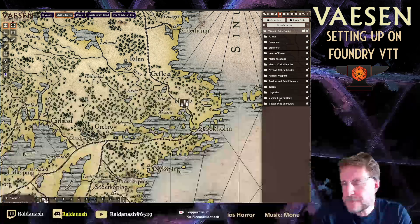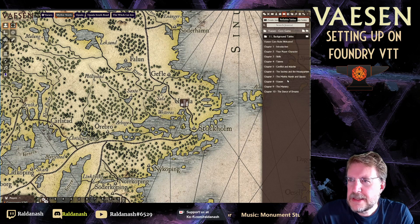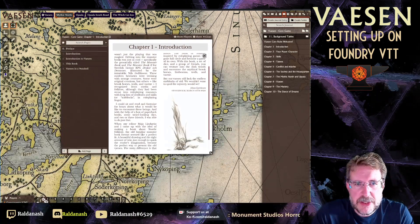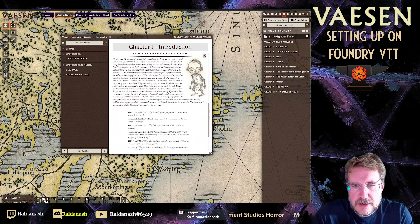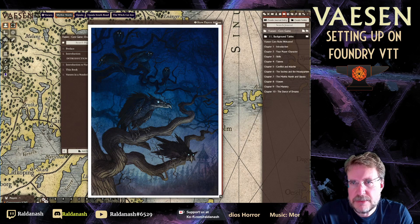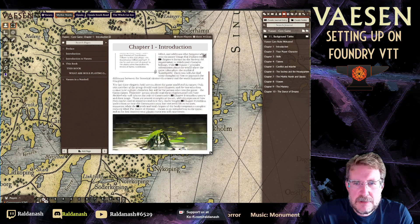You get the rules rendered just like the book, with artwork. If you ever want to share artwork with players, click on it and use the Show Players button at the top. The rulebook is nicely organized by chapter so you can find things more quickly. You could in theory put it all into one book and have everything on the side.